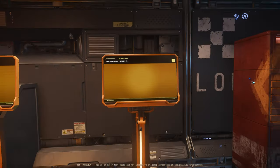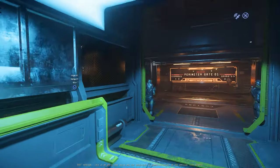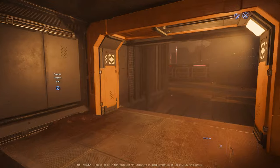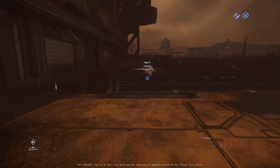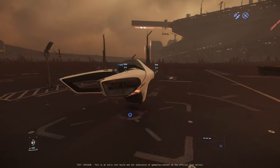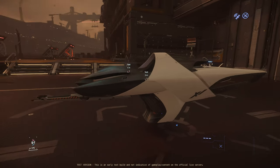Hello and welcome to some more Star Citizen. I'm here looking at Alpha 3.22 and the X1 Origin Hover Bikes. We've got three of them — the standard X1, and we've also got the Force and the Velocity. I believe they were last available and will probably be available again from $40 to $50.